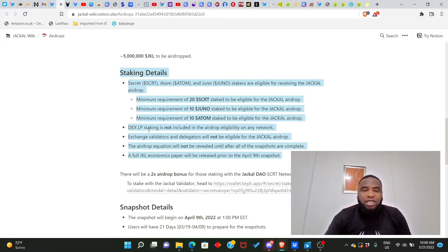DEX LP staking is not included in the airdrop eligibility on any network — those providing liquidity are excluded. Exchange validators and their delegators will also not be eligible. As I always tell you, avoid staking with exchange validators like Binance or Coinbase, and avoid validators with zero percent commission — these categories are always excluded from airdrops.